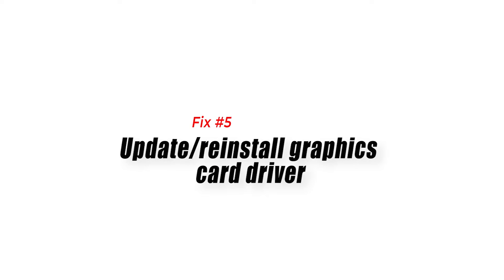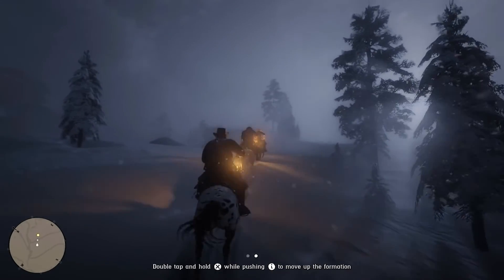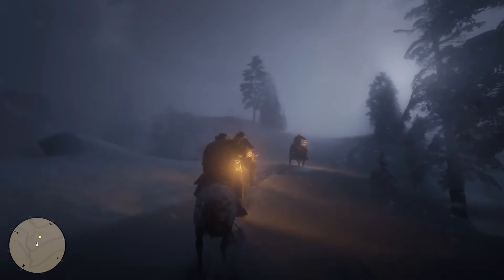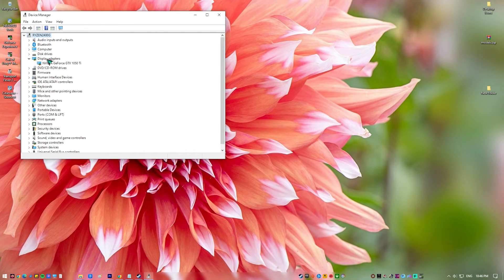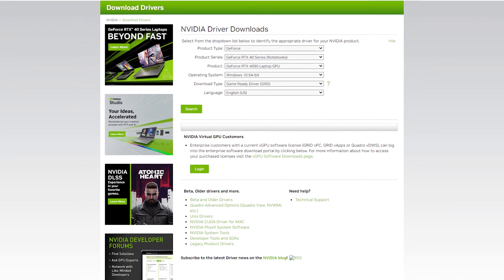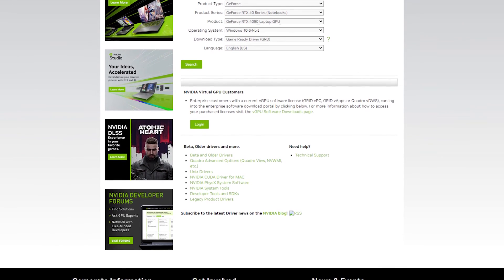Fix 5: Update and Reinstall Graphics Card Driver. Drivers are the key components to run your games. To ensure optimum performance of your hardware, keeping graphics card or video card drivers up to date is highly recommended. You can update drivers manually or automatically. For manual updating, just go to the hardware manufacturer's official website and find the corresponding drivers for your Windows system.